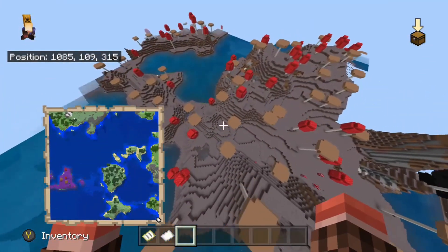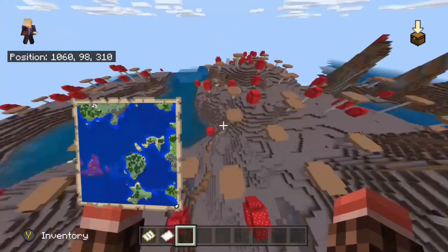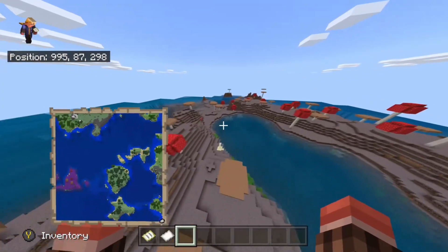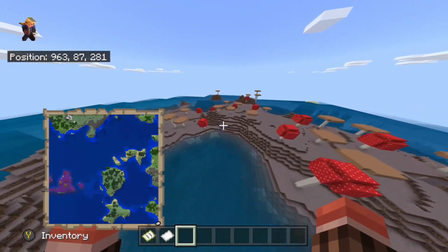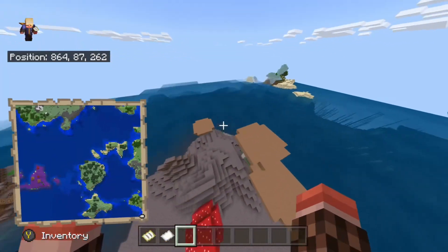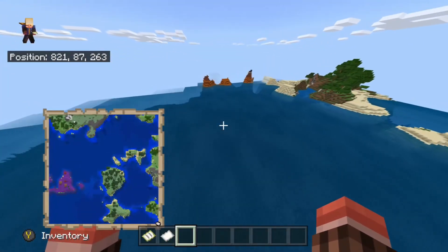I can't even count how many mushrooms there are here. If you just wanted a world to impress your friends biome-wise, mesa and mushroom are two of the rarest biomes — and to have them both right next to each other like that is incredible.